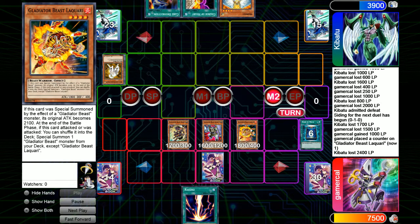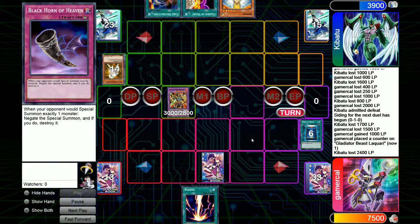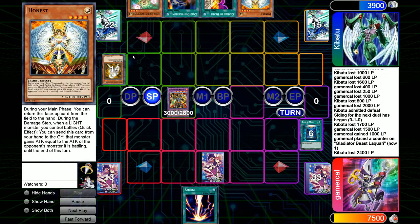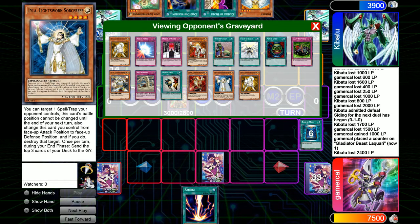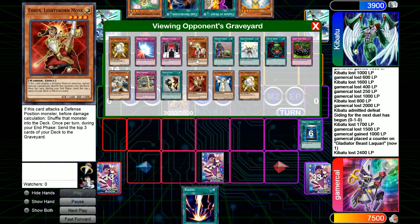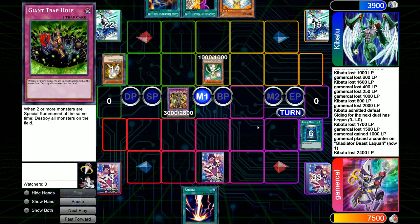We shuffle them all up. Heraklinos is a pretty strong card. We'll sit on that 3000, and I do have Black Horn of Heaven down in case Judgment Dragon tries to ruin the day. Can he even summon JD right now? Yeah — there are five different Lightsworn names in the graveyard. So Judgment Dragon would have been a big problem, but Black Horn of Heaven stops that. Lumina top deck is really good, especially knowing that Honest is in hand.